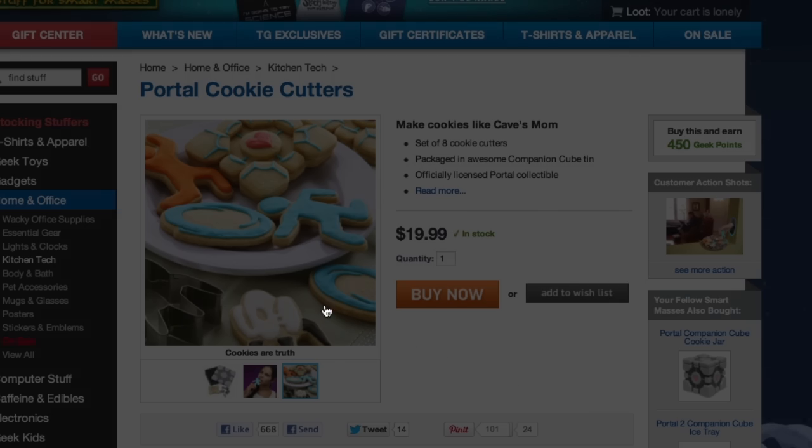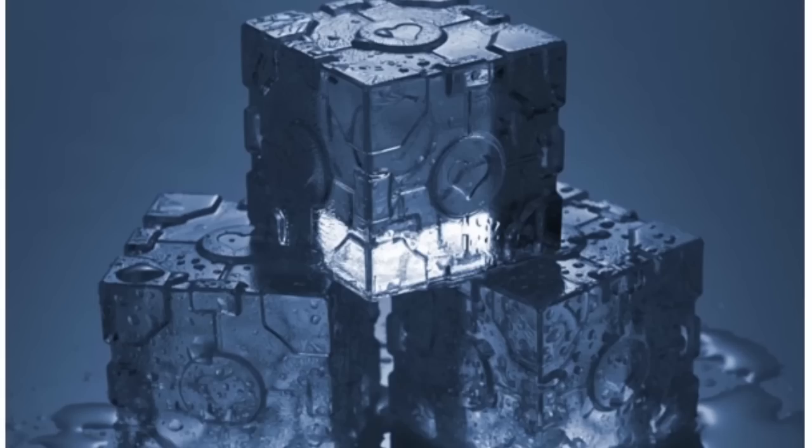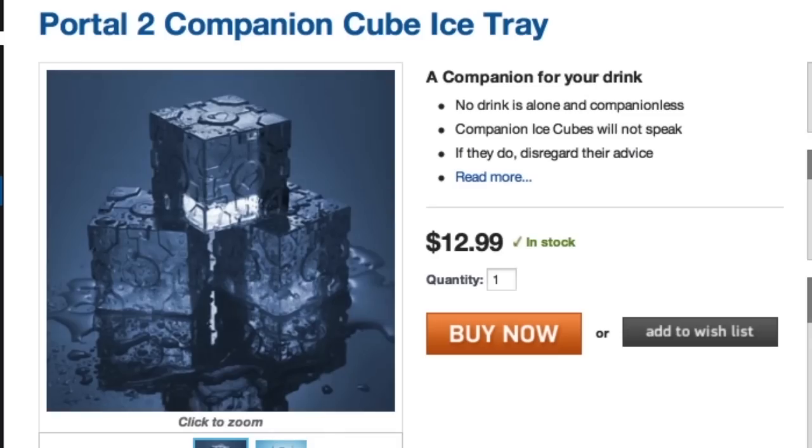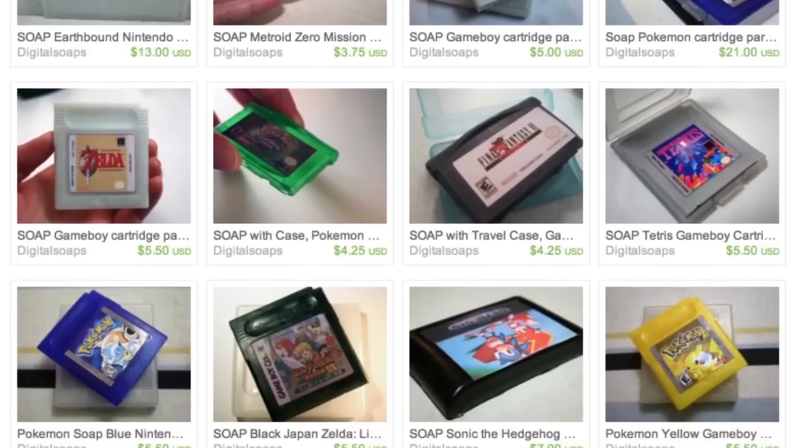You might cave and shell out some dough for these portal cookie cutters, and you'll be glad you did because they make a good companion. Ice cubes. But before you do, squirt a little water on your hands and wash them with your favorite old school games.